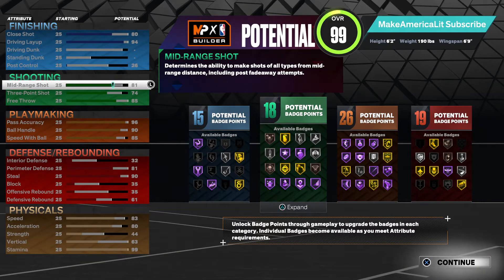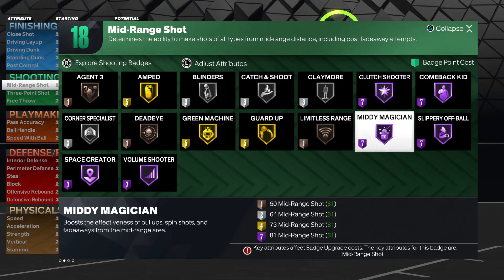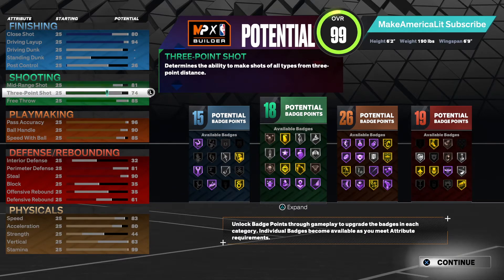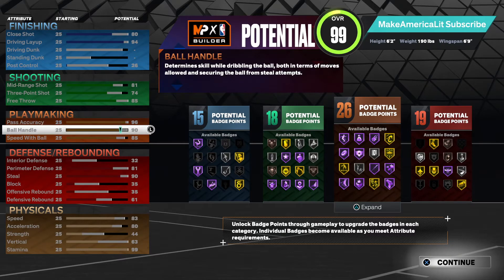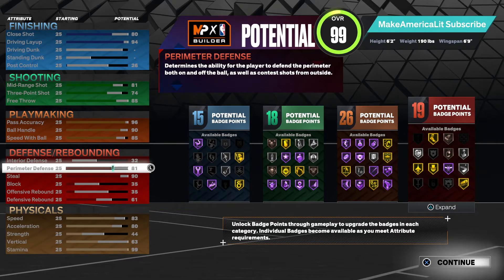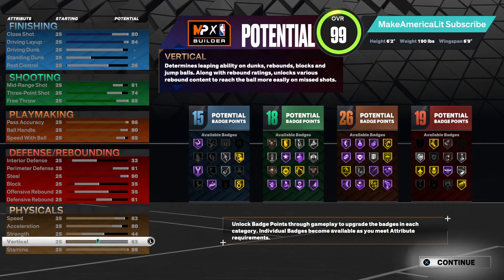He has a 79 mid-range, but I just went up to an 81 to unlock that Hall of Fame Mid-Magician, because I figured why not — he doesn't really have any shooting badges at all, so we might as well badge him up: 18 shooting badges compared to just his one bronze corner specialist. And then of course the pass accuracy, ball handle, speed with ball, and his perimeter defense and steals will be able to get pretty much all of his stats.